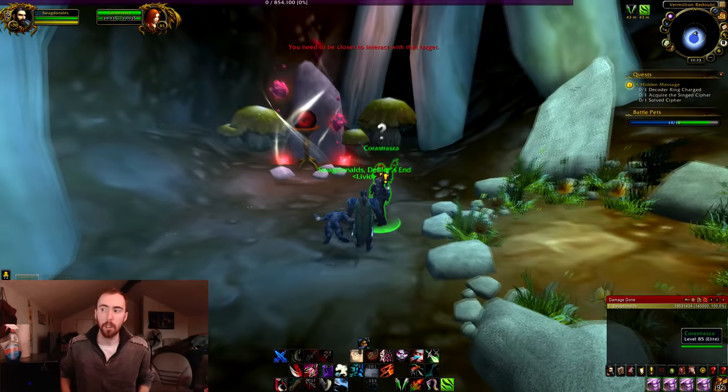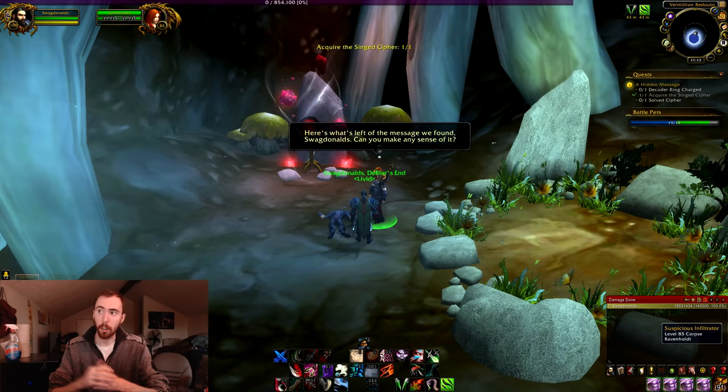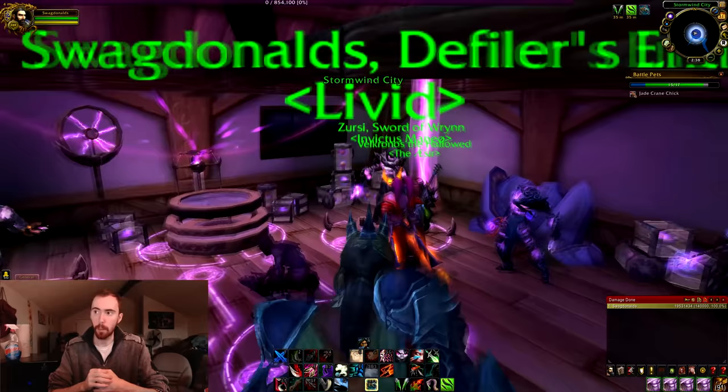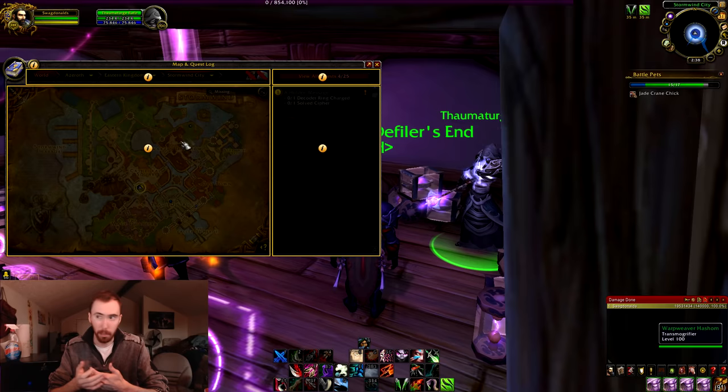Inside the tree, you talk to Korra Straza — these are all dragon people too. You talk to her and get the cypher. After you get the cypher, you have to go all the way over to Stormwind. Once you get to Stormwind, you have to talk to one of the ethereals inside the area with void storage and stuff — the Thermothuge, whatever his name is.